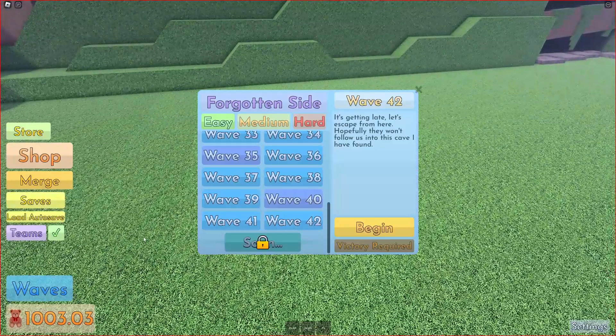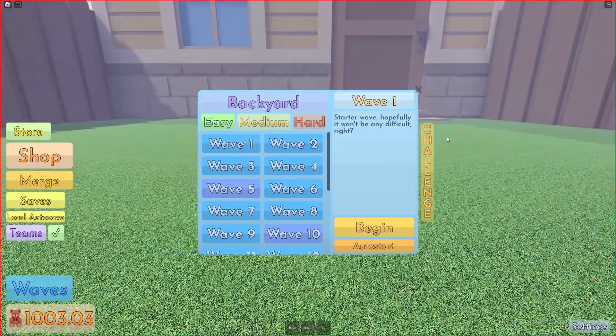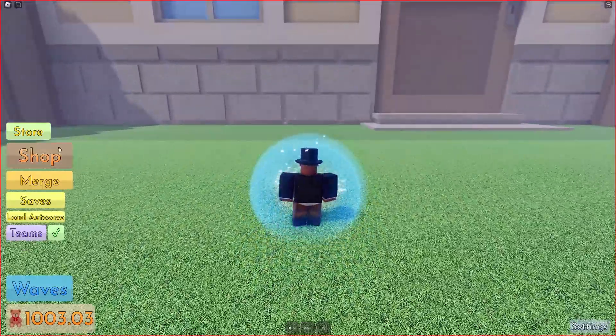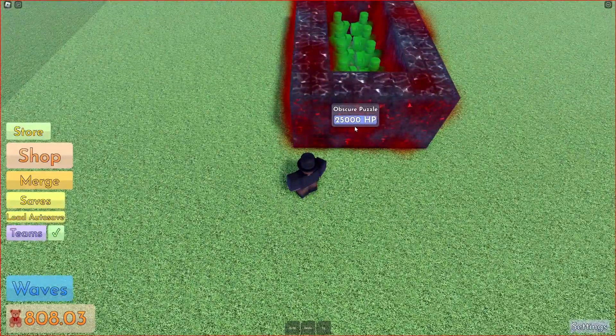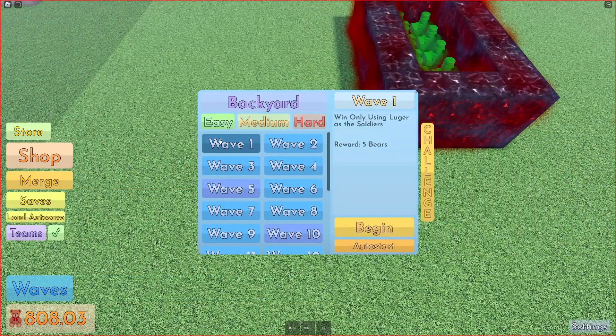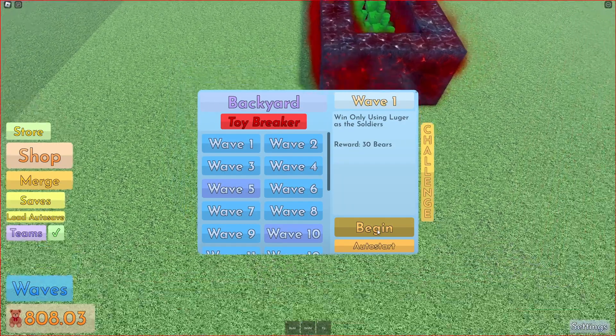The final thing I'd like to show you is something different about this game: Challenges. You see here, wave 1 challenge — we're only using Lugers as soldiers. This is our Luger defense. Mage 2 is going to obscure puzzles. Let's start wave 1, and we're going to go hard with the wave 1 button.